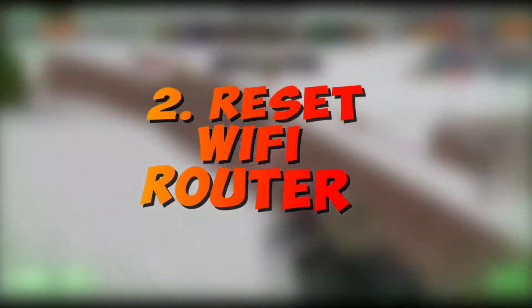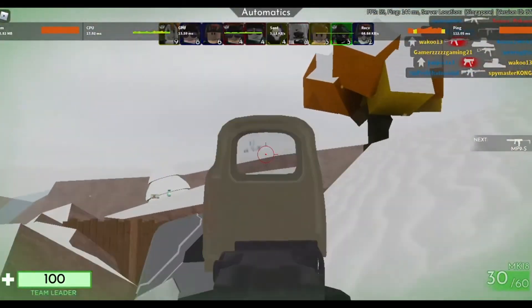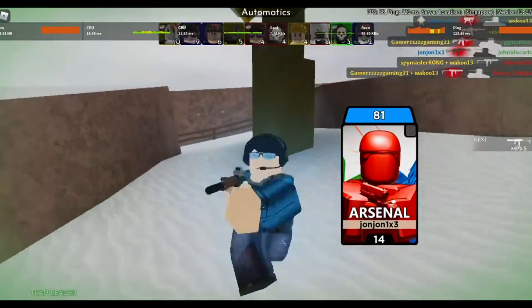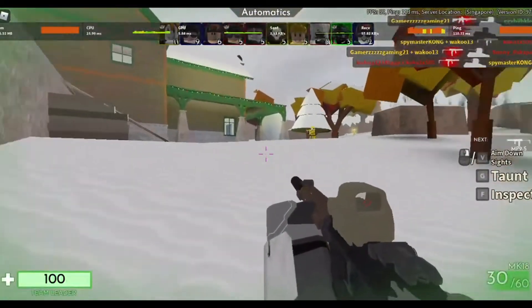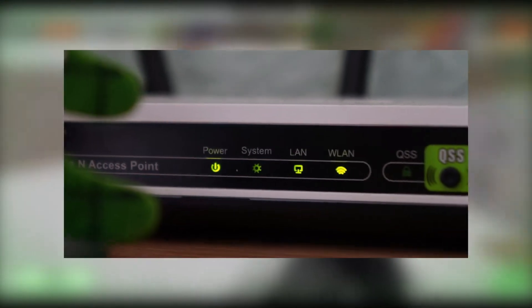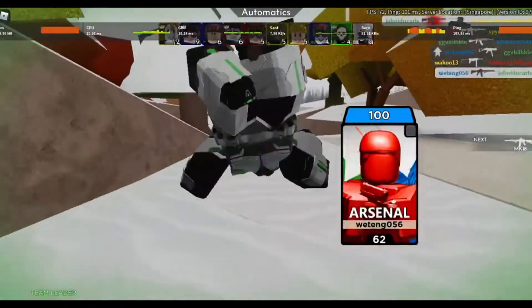Step 2: Reset Wi-Fi router. Return the router to its default settings. Press the reset button on the back of your router to revert it to its default settings. To reboot the modem, tap and hold the reset button on the router for 15 seconds using a sharp item like a hairpin. Restart the router and allow it to restart completely before connecting to the network. Check with your internet service provider to find out whether the firmware of the router needs to be updated, as this may help resolve issues with connected devices.